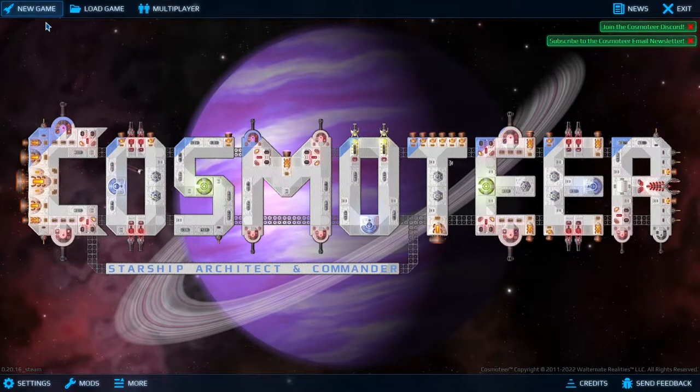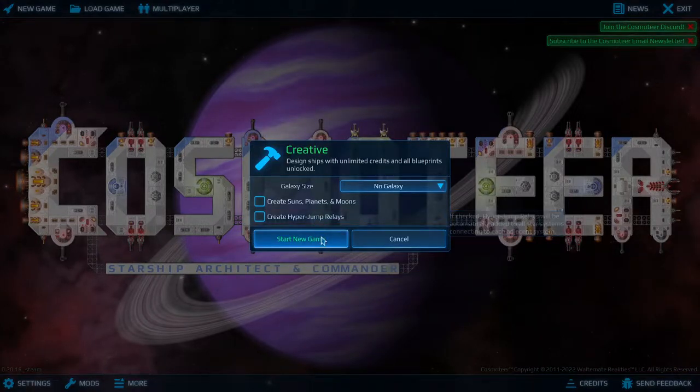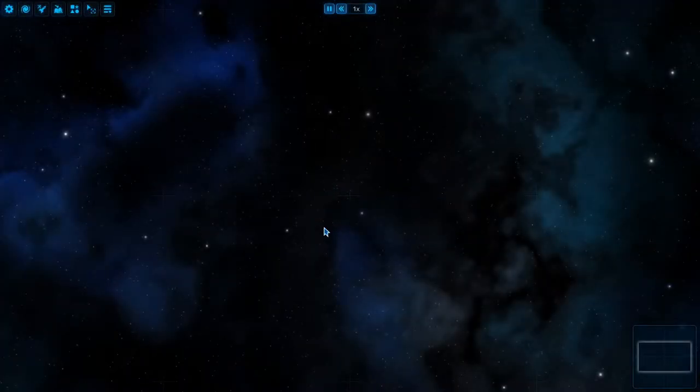We're going to jump right into it. In this series I'm making a set of ships that are themed around a beehive or a bee colony. I've already done a starter ship, a corvette ship, a mining ship — like a worker bee kind of thing. Today I want to start a pretty important ship, and that's the Hive.